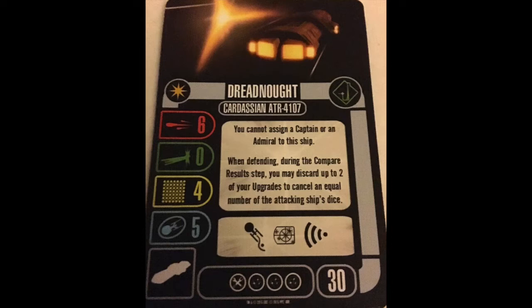When defending during the compare results step, you may discard up to 2 of your upgrades to cancel an equal number of the attacking ship's dice. There's something there, but burning an upgrade for one cancellation? How about disable an upgrade to do that? Poor balance here.